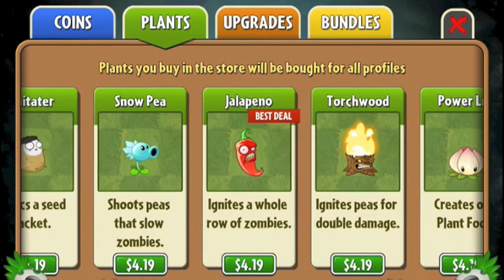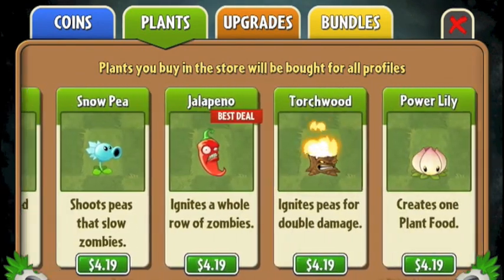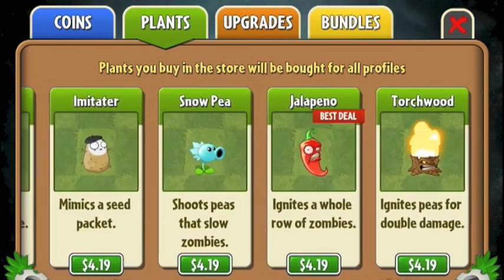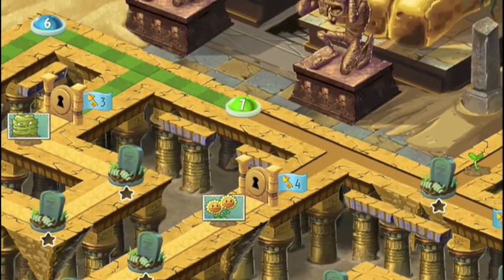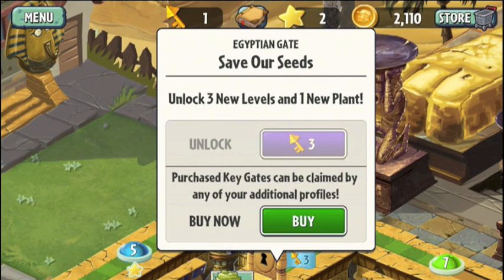There are also certain plants like the jalapeno, the torchwood and power lily, which are only accessible if you buy them from the shop at £2 or $3 a pop. There are also more general upgrades so you can start with more seeds or more sun or get more plant food. There are also sections of the map that are hidden behind locked doors and the keys are random and rare drops. So if you want to see everything quickly, you're going to have to pay up.